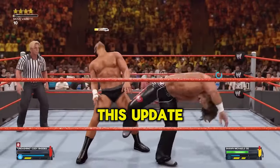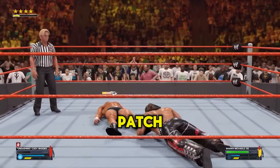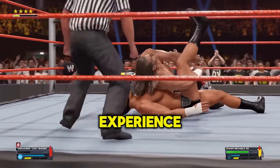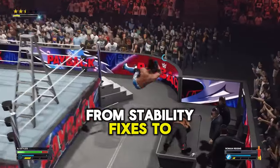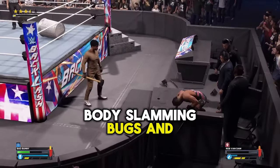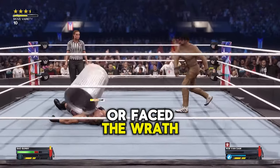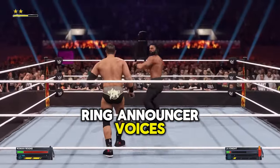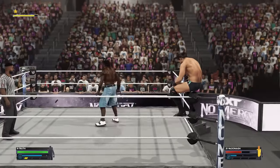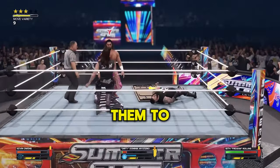First up, let's talk about what this update brings to the WWE 2K24 universe. This isn't just any patch — it's a significant update addressing key issues and enhancing your gameplay experience. From stability fixes to lighting improvements in arenas, the developers have been busy body slamming bugs and pinning down glitches. And for those who've experienced audio hiccups or faced the wrath of double playing ring announcer voices, this update is like a tag team partner coming in just when you need them. Plus, there's a special shout out to Bianca Belair fans — her hair physics expect them to be smoother than ever.